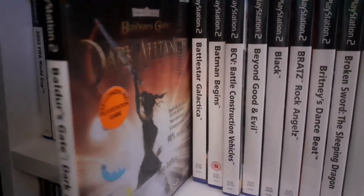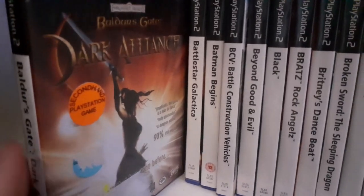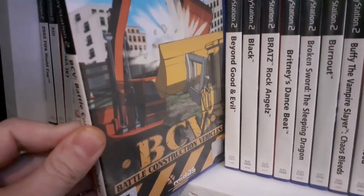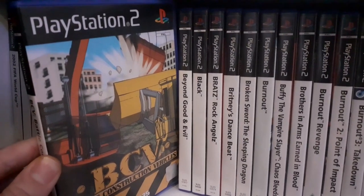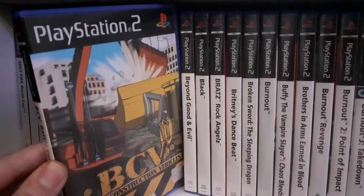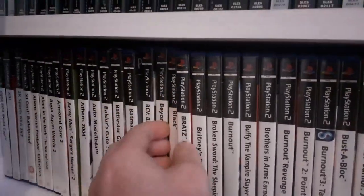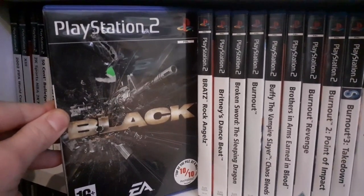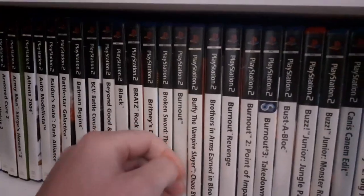I'm sure a lot of you know Boulder's Gate: Dark Alliance — played it quite a bit. You get some random stickers on these secondhand PlayStation games. BVC — Battle Construction Vehicles — this is a weird one. It's like diggers and forklifts attacking each other, really weird but fun at the same time. Beyond Good and Evil, quite a few people played that. And Black, which I think is a greatly underestimated first-person shooter — I remember playing this back in my secondary school days. Love Black, great game.